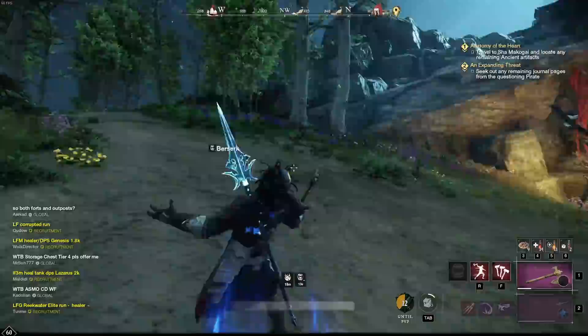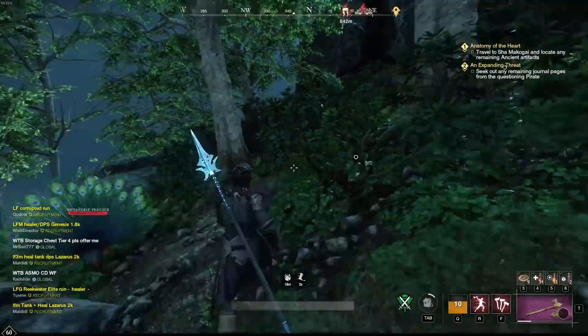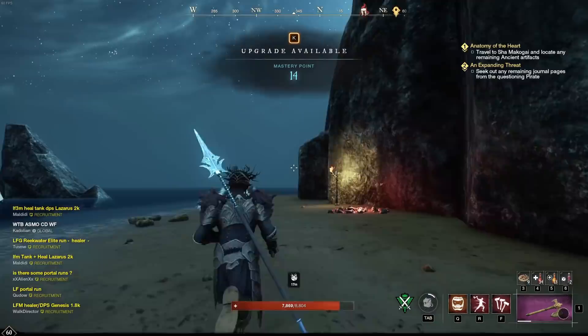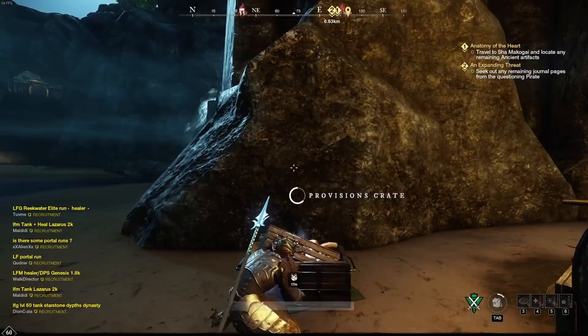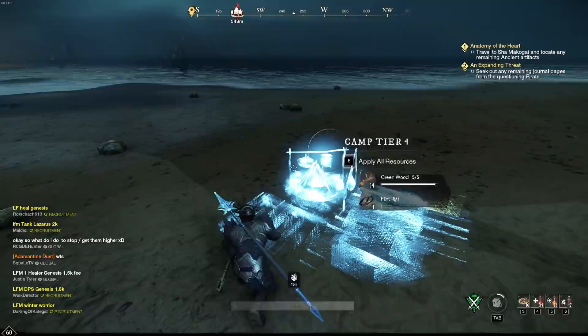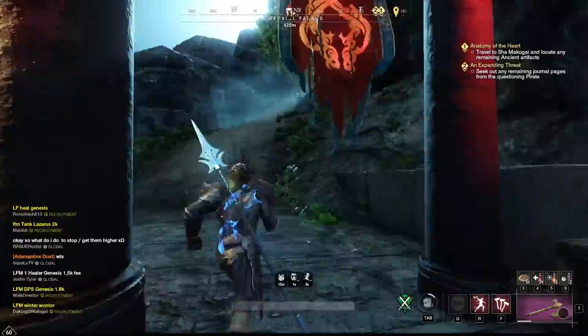We start at this fast travel point and have to go to this location. For anyone that saw my previous video, you basically know the way already, but I'm going to show it again for anyone that is new. You run along here, jump down to the beach, and basically just run along the beach until you reach a set of stairs. You'll want to place a campfire here just for safety measures, even though you shouldn't be dying a lot.